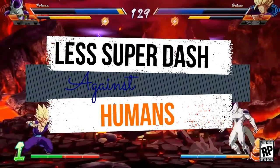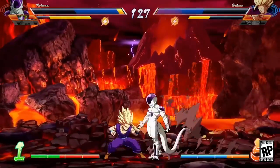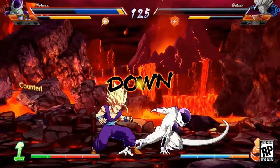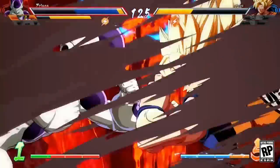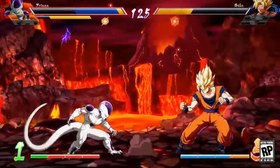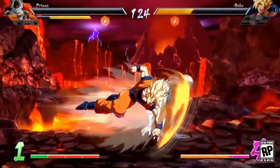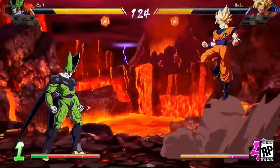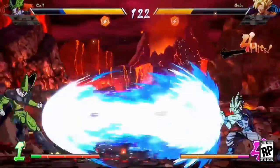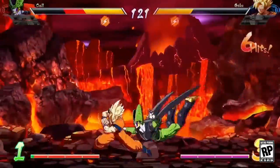Super Dash seems like the perfect movement tool for closing the gap between you and your opponent, but you should avoid making it your go-to or even a predictable strategy, because it can be easily intercepted with a Kamehameha or Crouching Heavy attack. Instead of overly using the Super Dash mechanic, pin your opponents with some combos of air dashes, ground dashes and double jumps along with Super Dash.